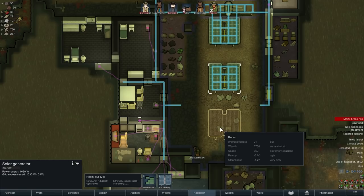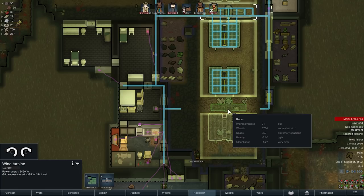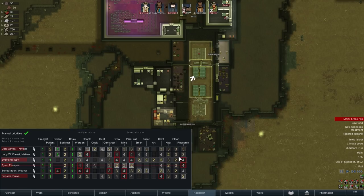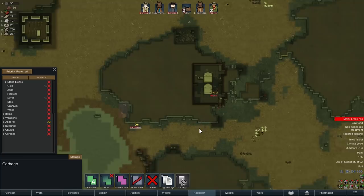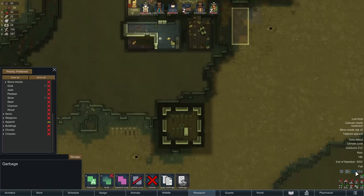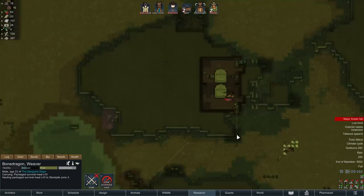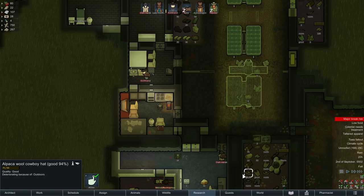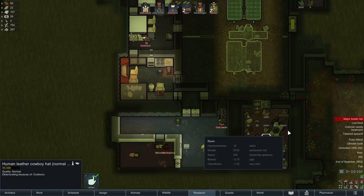Let's get the wind turbine and solar panel replaced as quickly as we can, along with the power conduits. For the time being I'm going to give everyone a priority bump on hauling — increase everyone's hauling priority by one, and I'll pull them back down later. Minor break risk — yes, I can appreciate that. Time for the cleanup operation. Dark Avak has decided to don the recon helmet — sacrificing the human leather cowboy hat, which did have quite low durability.